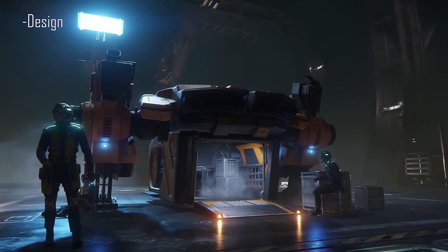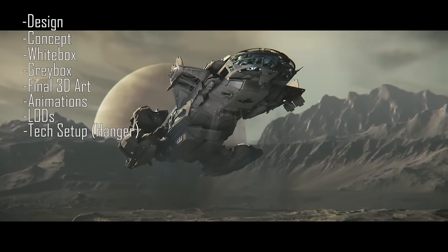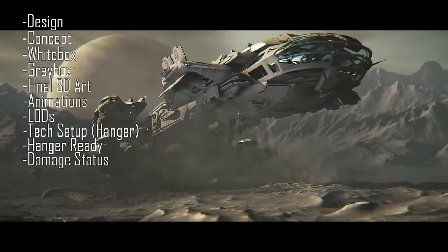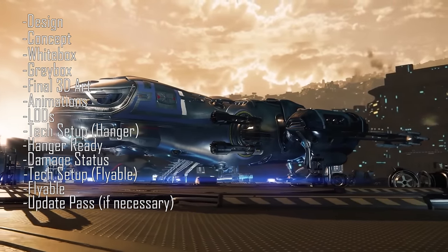These 13 stages are: design, concept, white box, grey box, final 3D art, animation, LODs, tech setup for hangar, hangar ready, damage state, tech setup flyable, flyable, and then an update pass if necessary.